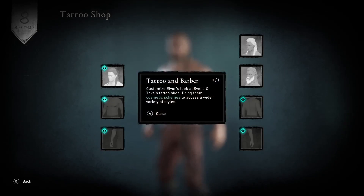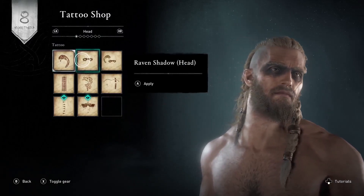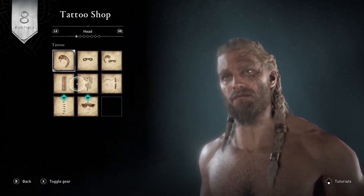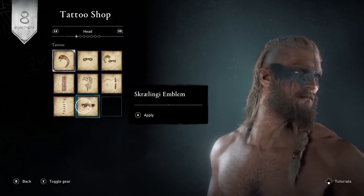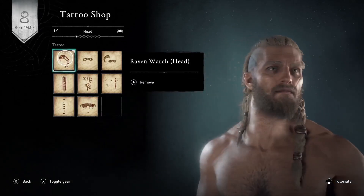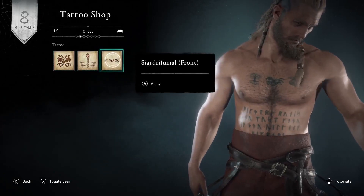Here we are at the tattoo and barber where you can customize Eivor's look. You've got the head tattoos - there are quite a few different ones to choose from, which are pretty cool. Like 'Mud Face' - I think that's the standard one he's already got on the side of his head. Then you've got the chest tattoos.